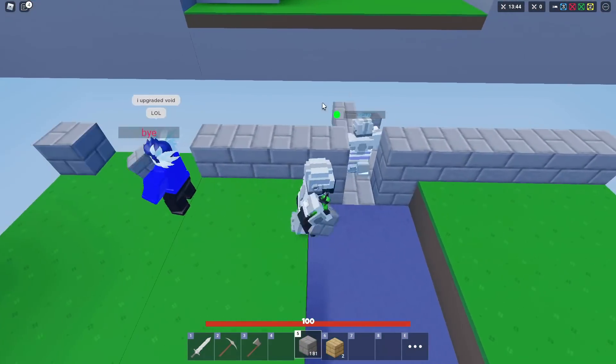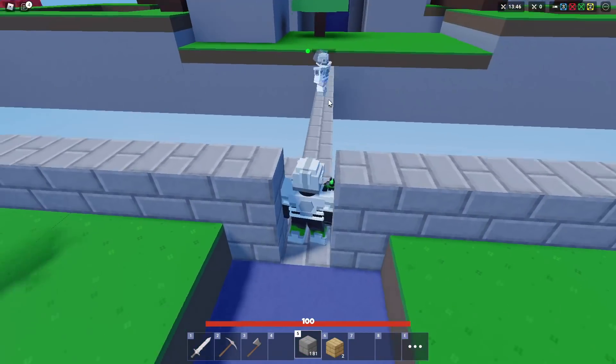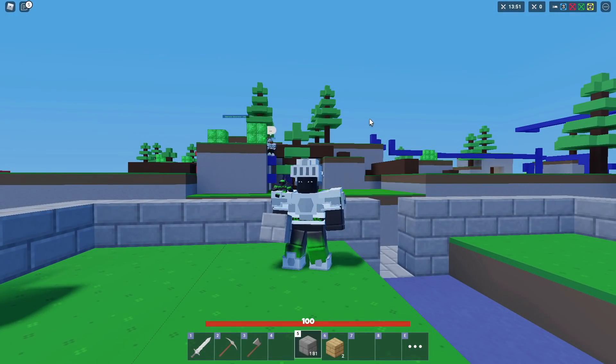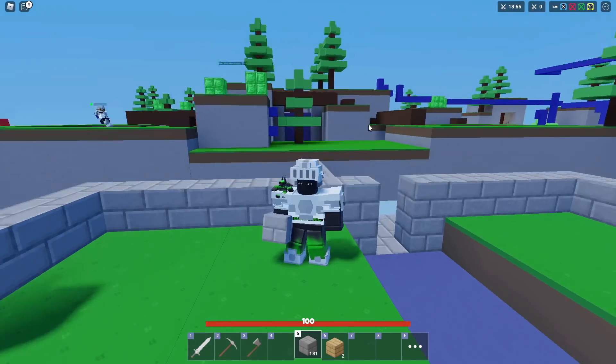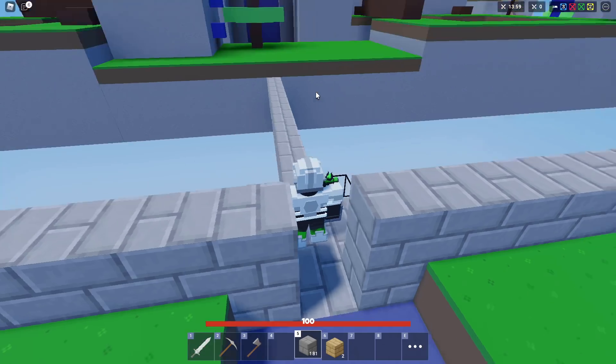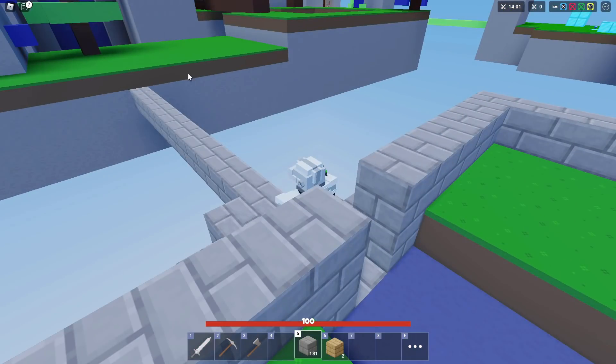We're gonna start building the prison right here in front of our base and we're gonna connect it to mid. Prisons in real life are sometimes long, but usually they're kind of rectangle shaped, so we're just gonna try to make it like that. Maybe we can extend it into mid, but this is a decent size.